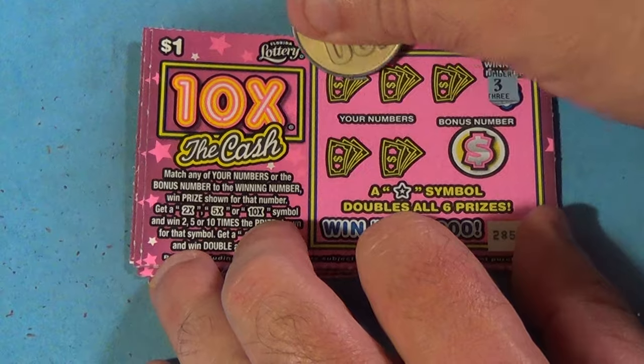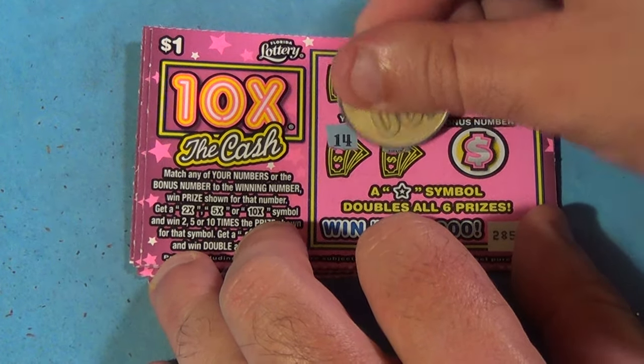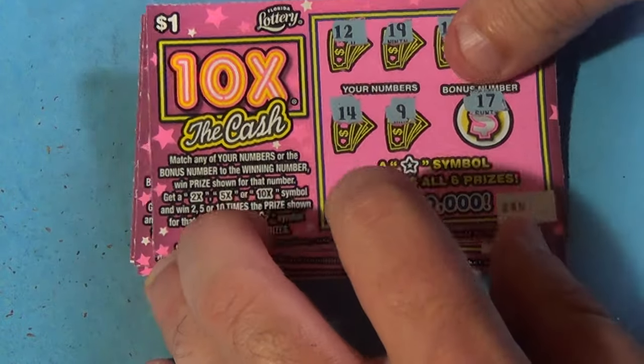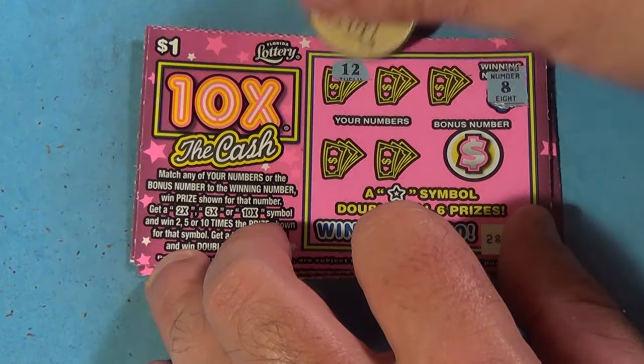Our next winning number is a 3 and we have 12, 19, 16, 14, and a 9. Nothing.